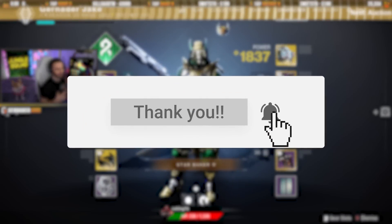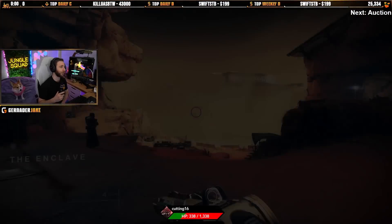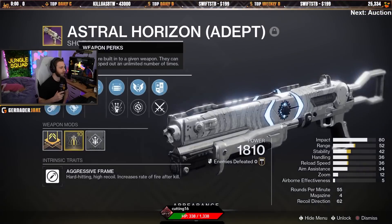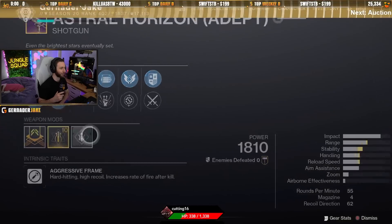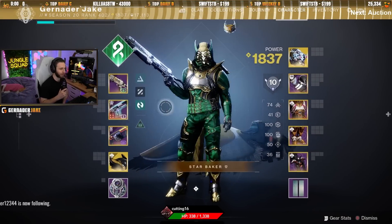I appreciate y'all. I already said this, but now it's to the YouTube audience too. We're gonna go and screw around with an Adept Astral Horizon that I just got. It's got Threat Detector and Opening Shot on it. It also has Accurized, Corkscrew, Stability, and a range Adept Range Mod. We're gonna make an Emit AR2 with a different perk than Adrenaline Junkie. We're gonna try to strand around in Trials and see if it works out.